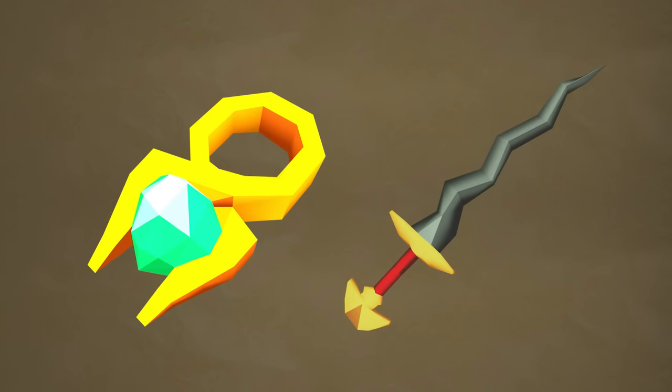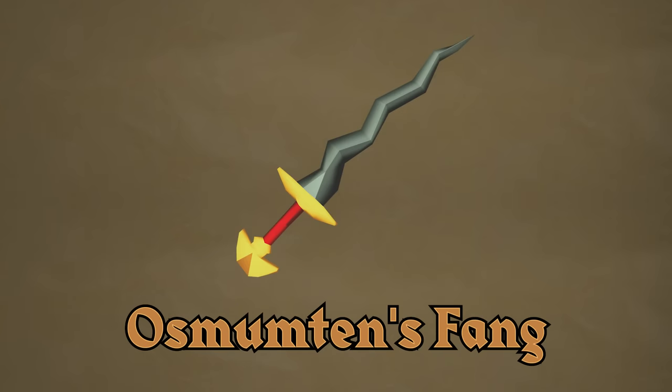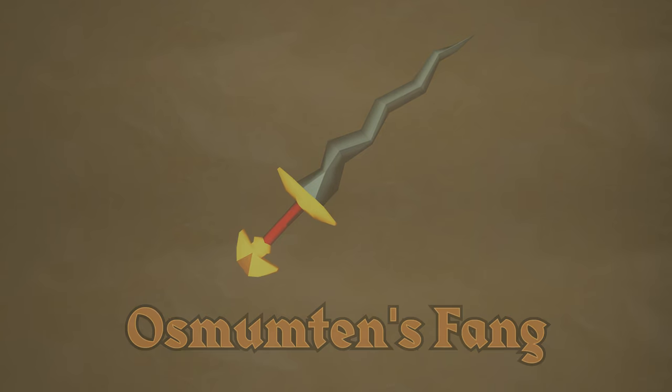The next two rewards can be achieved on entry mode, however they will require a few invocations to be obtainable. First is the Lightbearer — an Ancient Ring that, when equipped, doubles the special attack regeneration of the wearer. Players should get creative with this one, as there are many opportunities to make this useful. Also, we have Osmumten's Fang — a new 5-tick melee weapon that excels against monsters with high defense, and can even be used against the Corporeal Beast without suffering a damage penalty like most other weapons. This is the end of the line for entry mode, as the rest of the loot will require normal mode or higher to be realistically obtainable.